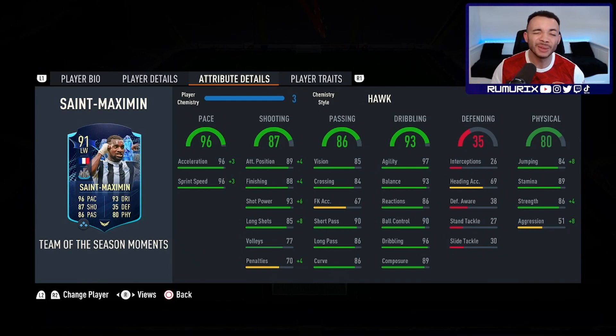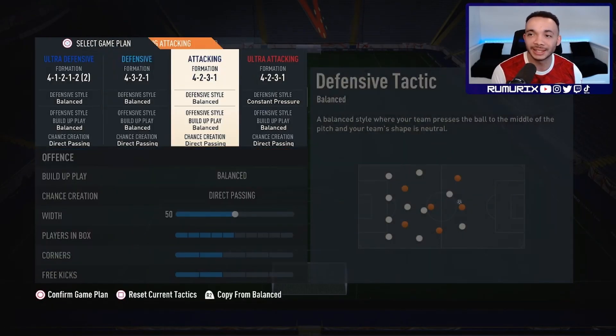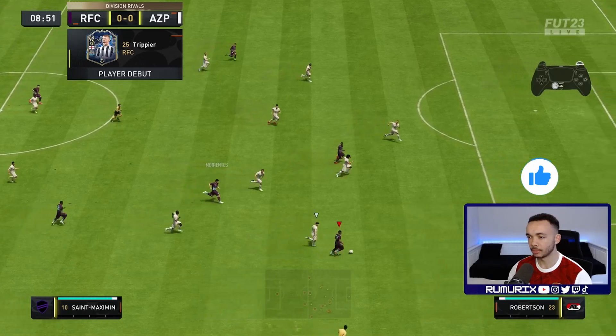All chemistry styles make him controlled. You may want to stick a Marksman on him — I'm gonna start with the Hawk and see how he is. If he's feeling a bit stiff I'll switch to Marksman to boost the dribbling, but I don't think he will with the Hawk. His pace is maxed out, shooting looks great with 99 shot power, passing looks good, dribbling looks amazing. He's got decent physicals, a bit low on aggression. Traits include finesse shot, flare, long shot taker, speed dribbler, and technical dribbler. I'll be playing him right CAM and central CAM in a 4-2-3. Instructions: right, come back on defense, balance crossing, run, stick to position, normal interceptions.